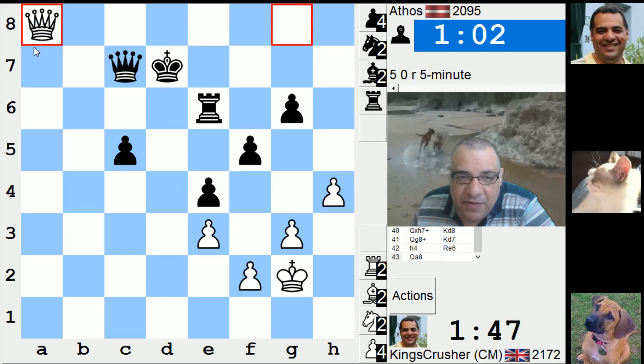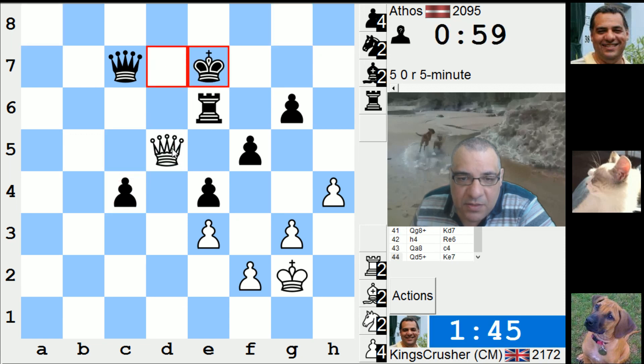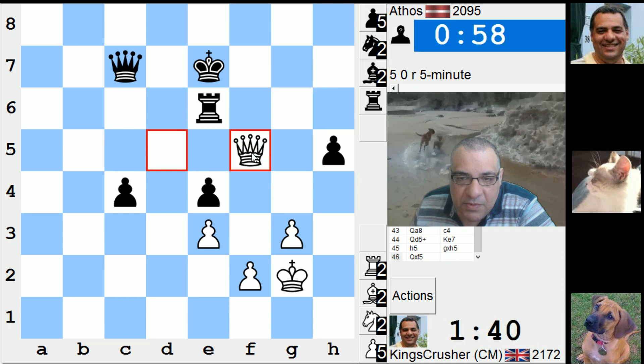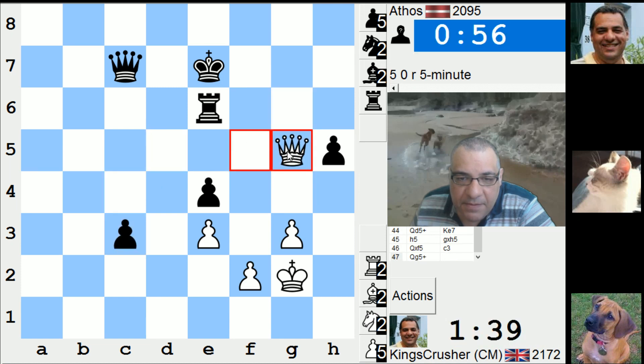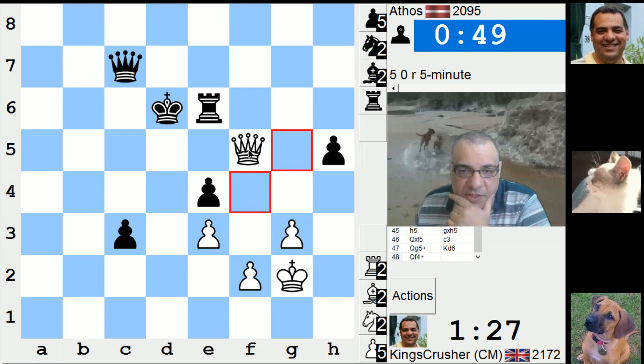Nevertheless, Qd5 — trying for some perpetual checks, short-lived. h6, maybe over here Qg5. I'm not sure where this check is going. I can take the rook I suppose.